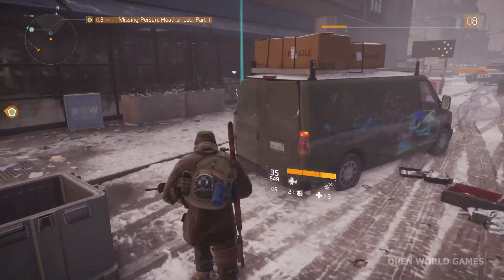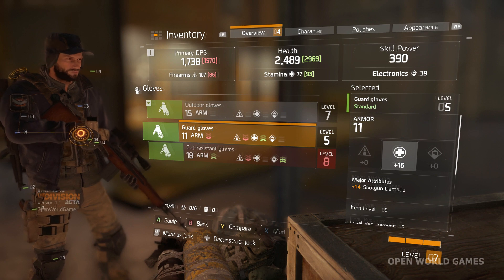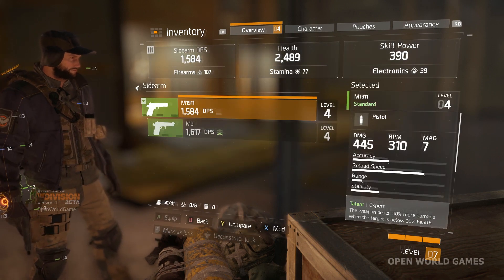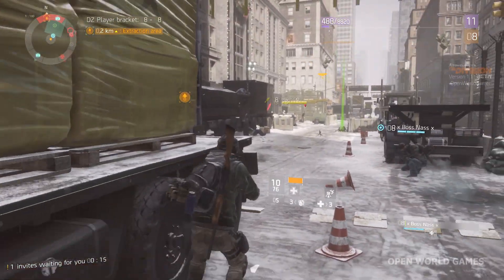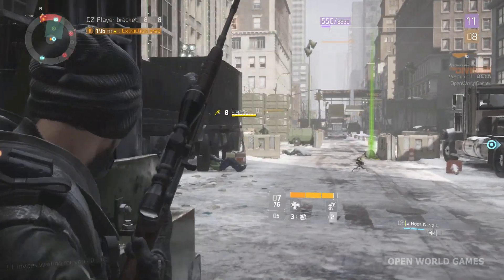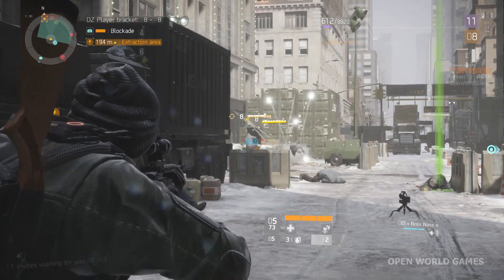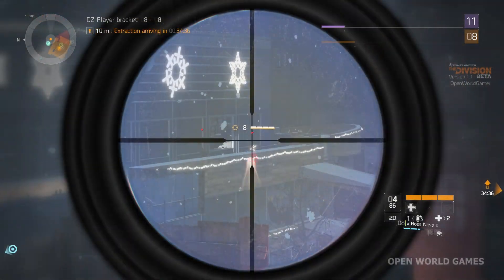For gear and equipment, we need to build up our DPS by focusing on gear with the Firearms stat — pay attention to that when roaming and collecting gear. We'll also be building Skill Power, which increases the power of our equipment and abilities. This is not a tank class; we won't be on the front lines, so we won't worry about Stamina, which increases health.